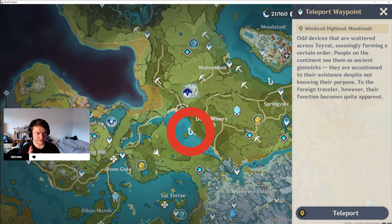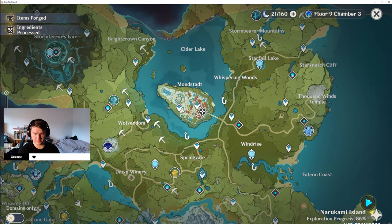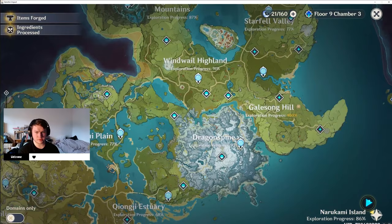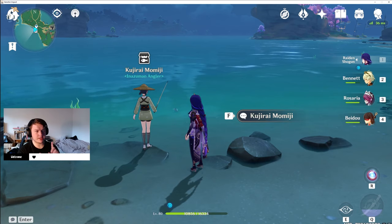Another spot is near Dawn Winery. If you go to this teleporter and just run across here, another spot is right here just to the side of Mondstadt. So if you just teleport to Springvale and then walk up, you'll be able to find the bitter pufferfish at the side of Mondstadt. Now those are all the fishing spots that you can go to, to get all the materials and all the fish that you need to buy the catch and its refinement materials.